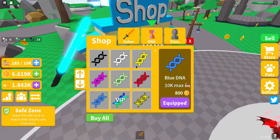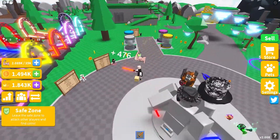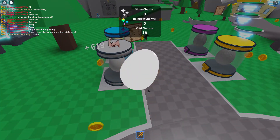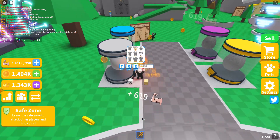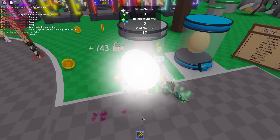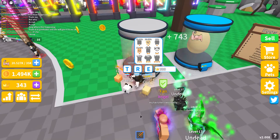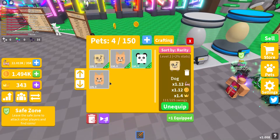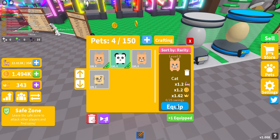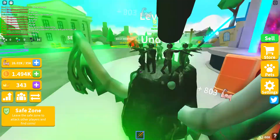Let's buy another egg — with two times luck active, that's actually not bad. Let's buy another one — got a cat. Not bad! Another cat! And now we don't have enough crowns. Dang. Alright, that's pretty good — not great, but better than nothing.